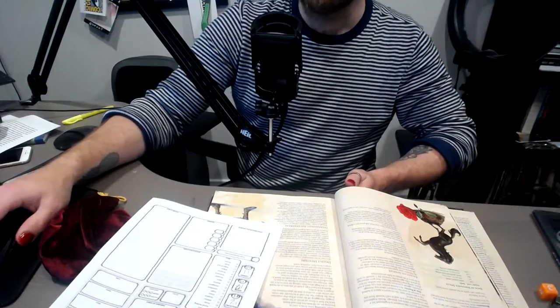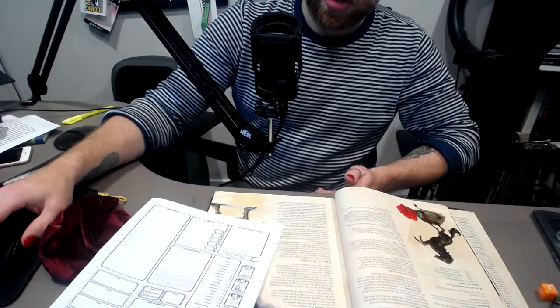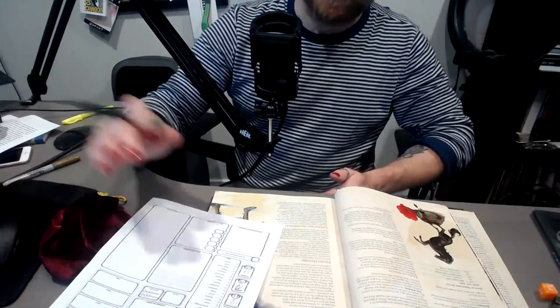Next comes equipment. This is another point where it's really important to talk to your DM — how much money am I starting out with? Because this is where you could min-max yourself and say, 'I've got a magical sword that lets me cut through any lock,' and that's no fun. Talk to your DM and find out what's right for you.